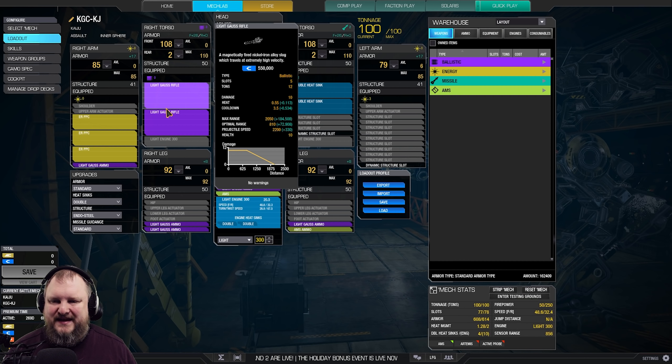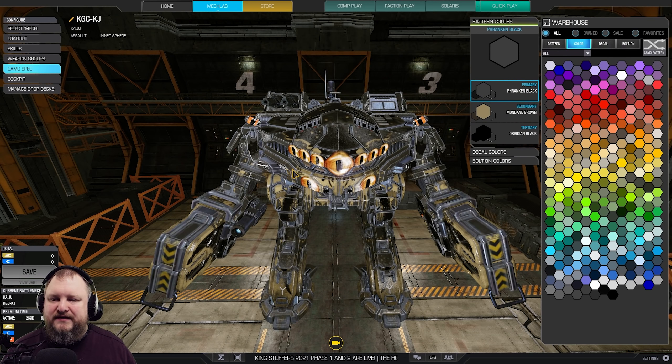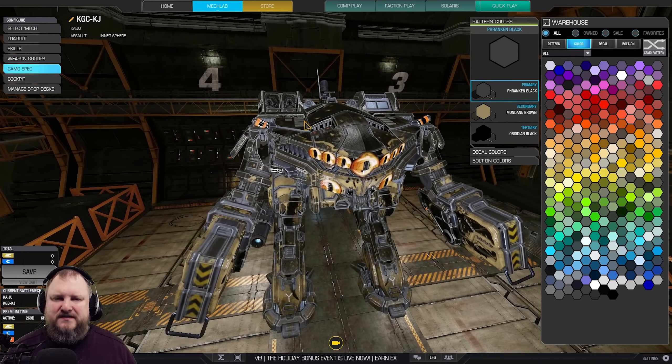So this ER PPC projectile speed is actually going to be at 2600 — kinda nuts. And the projectile speed for the light gauss rifle, with plus 330, is also going to be at 2600. So they are very, very close together, which makes this really, really nice to have. 50 pinpoint at that range. And the great thing is, look at where our weapons are — light gauss: if you can see it, you can shoot it. Period.